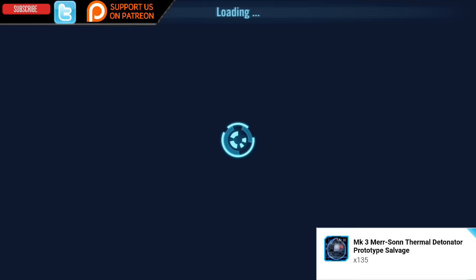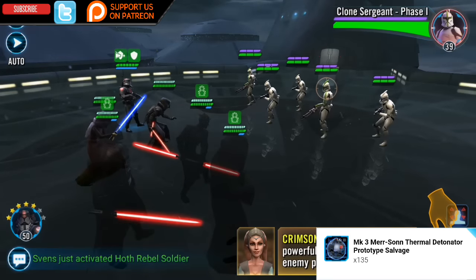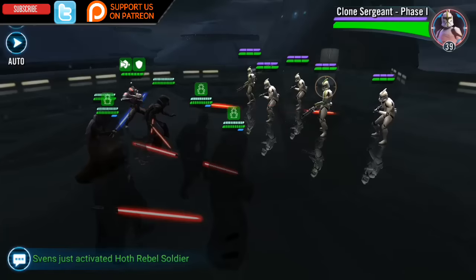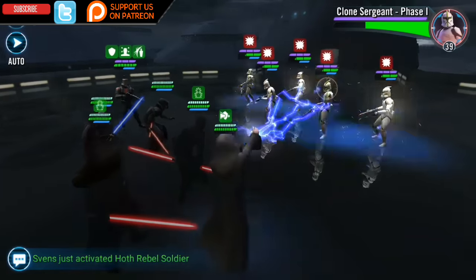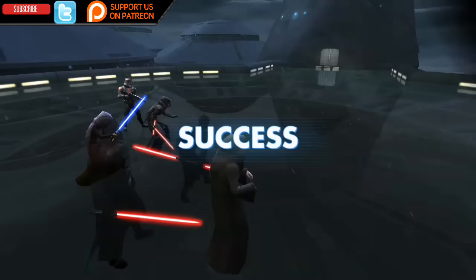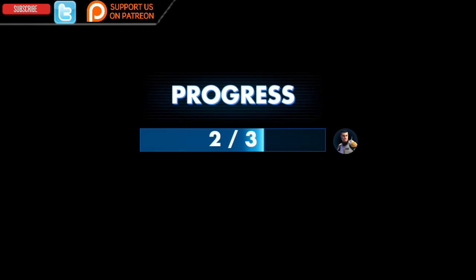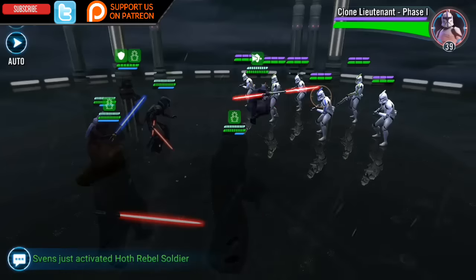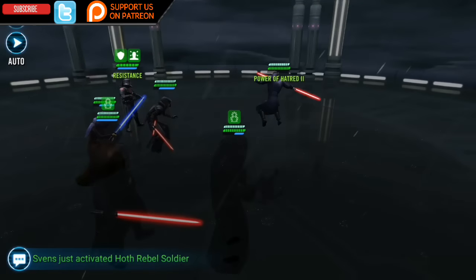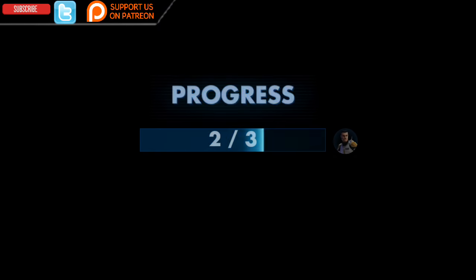You're also going to need 135 of the Mark 3 Mursant thermal detonator prototype salvage — these can only be farmed within the game. Darth Nihilus will also require 150 Cubantes. I'm going to put the full list of his gear in the link within the description, which will take you to swgoh.gg. Hopefully this will help you start preparing some of his gear.